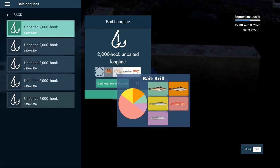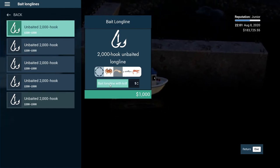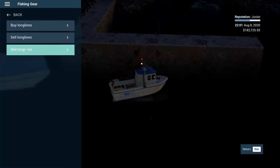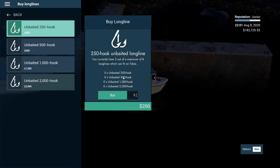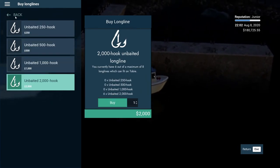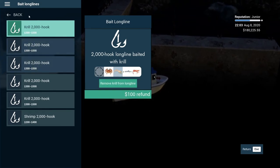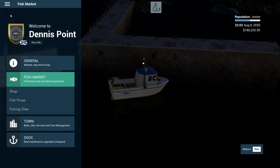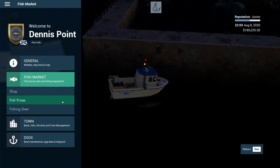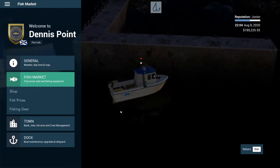I wish it showed what those fish were a little bit better. We'll bait them all with krill bait — I thought I bought six though. Five long lines — buy one of those, okay. Go back to bait long lines — perfect. We should be fine. Okay, so we should be good to go. Let's see how this goes.